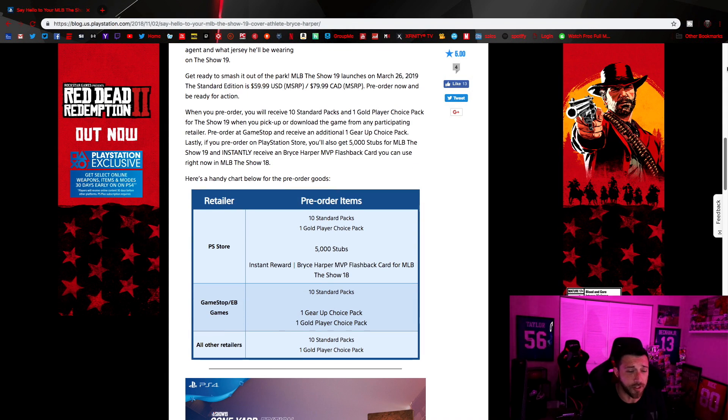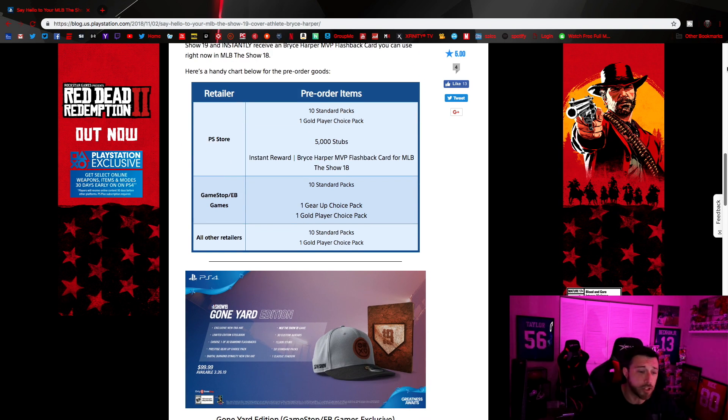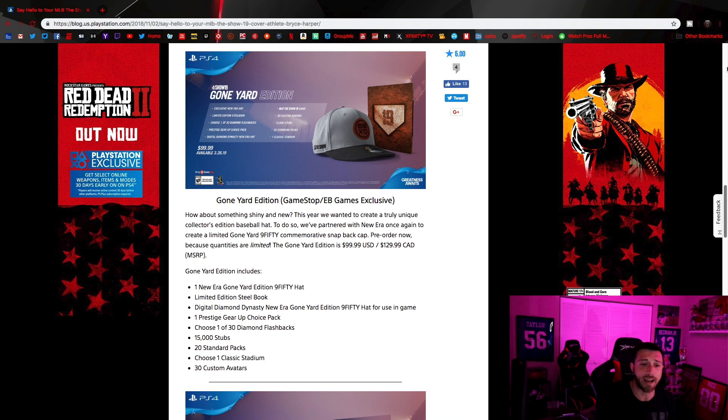The next edition is going to be the in-store max edition — the $99 edition. Just like last year, you're going to get a hat and a cool little book. The one cool thing I definitely like is you're going to get a choice of one of 30 diamond flashbacks. Last year was kind of random and most people didn't like the diamond flashbacks they got. Now you get to choose one out of 30, which I like. There's also something new — a prestige gear up pack, which might be something to do with Road to the Show.